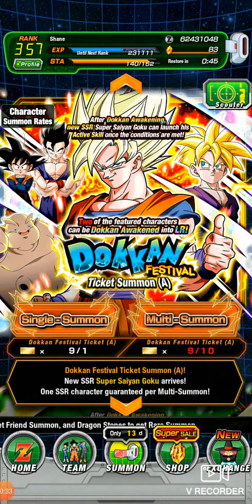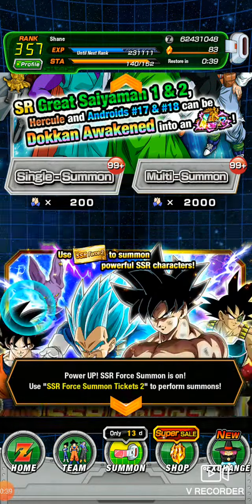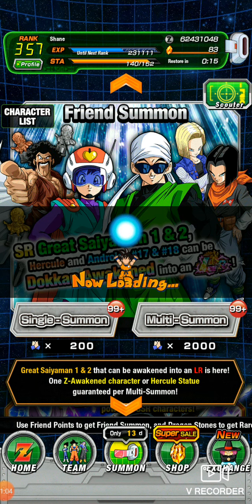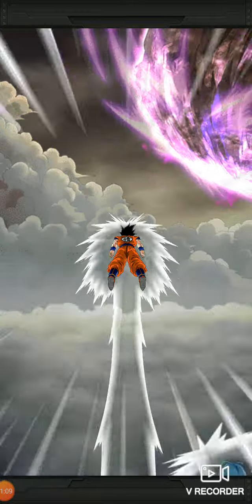You'll go into your summons and go to your friend summons. The easiest way to get friend points is to do missions — clear monthly events, daily stuff, things like that. When you do your friend summons you can get Hercule statues that you can turn around and sell for zenni.